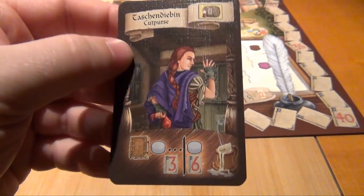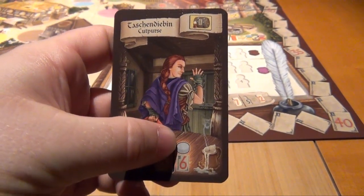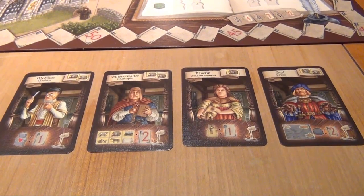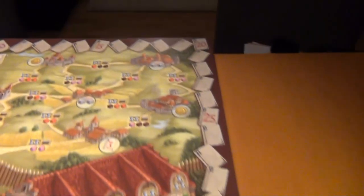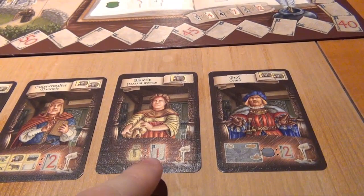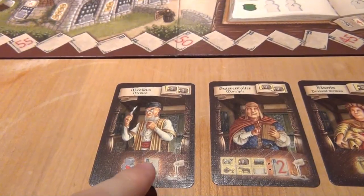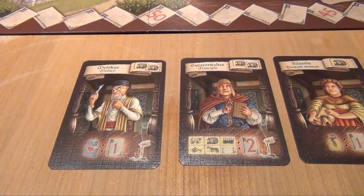Then we have the cutpurse, who is triggered after you've scored everything else. If you're the last player at this point, you get six points; otherwise you get three points. And then finally we have four characters that give you points for various things at the end of the game that don't score otherwise. The count gives an additional two points for each of the three castles you can visit. The peasant woman gives you one point for each bag of grain you have left. The mansible gives you two points for each kind of good you have left at the end of the game — so maximum of 12. And the medico gives you one point for each person that's still alive at the end of the game.